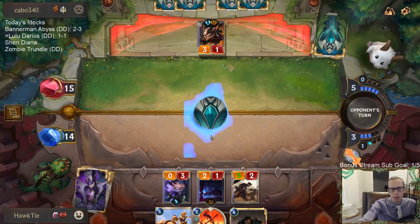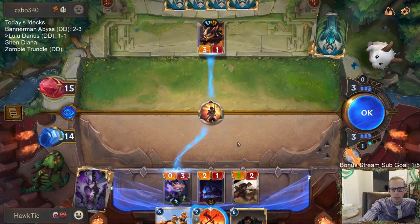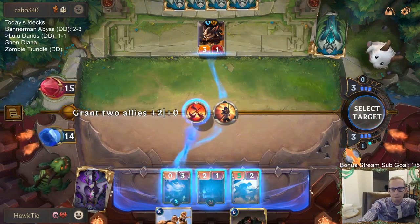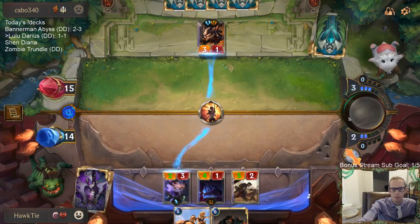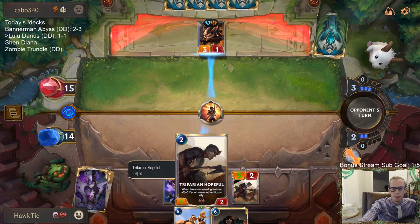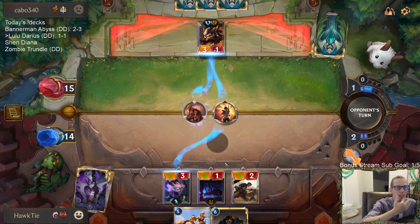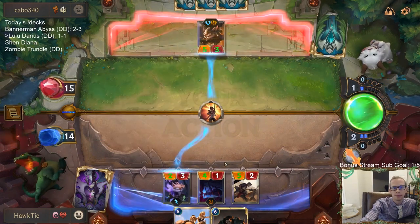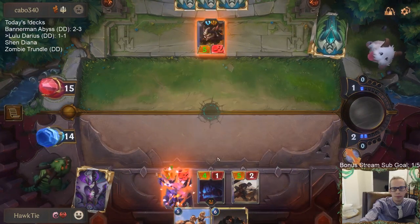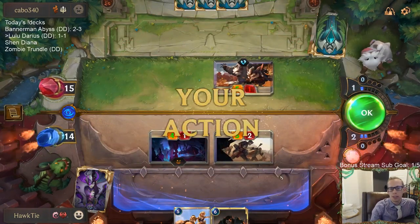I'm playing that so I can have Brothers Bond available, but maybe that's not even necessary. These single combats are annoying. So they get a 3/4 — we'll have a 4/1 and a 5/2 attacking, so the 3/4 can block one of them. So basically they just played a 2-mana 3/4.